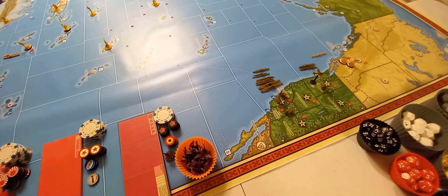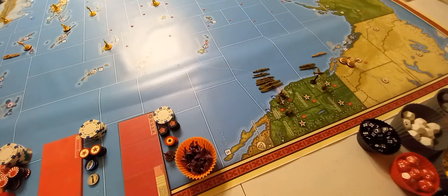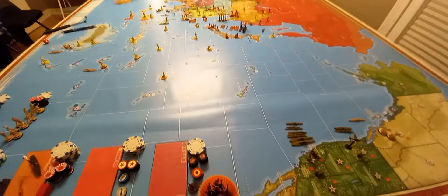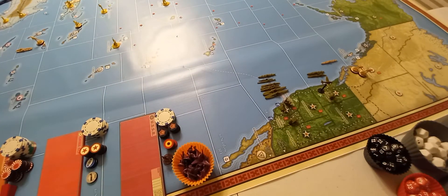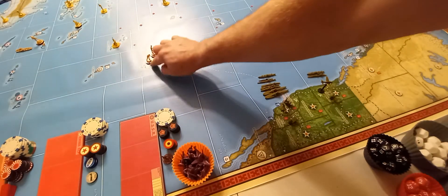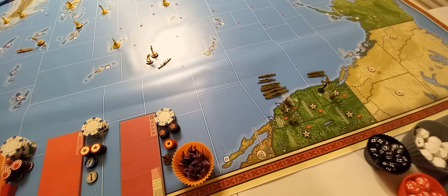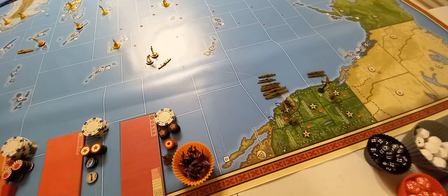We have a transport starting in C zone 29 and he's going to move to C zone 95, which is at the Line Islands. He's going to take these two Canadian specialty infantry with him and drop them off in the Line Islands. I was really tempted — since General Hand Grenade figured out my strategy with moving them to Southeast Asia — to not do it just to prove him wrong, but I can't come up with a better play, so we're going to stick with that.